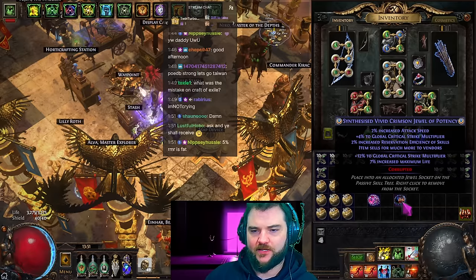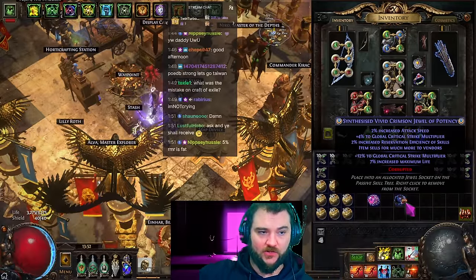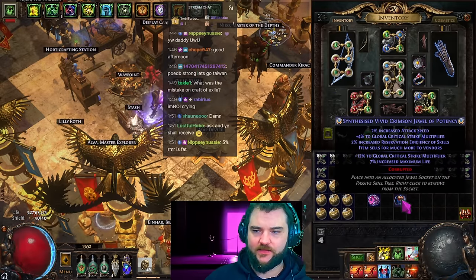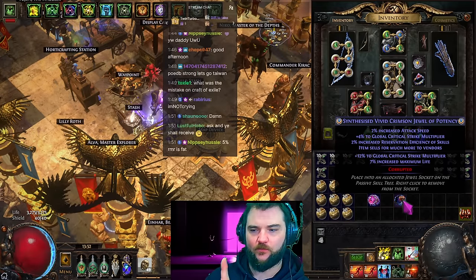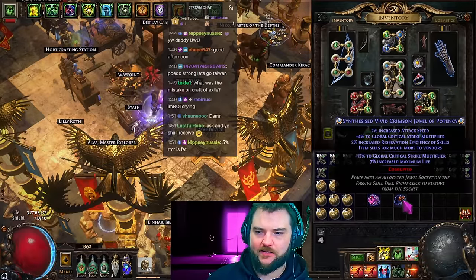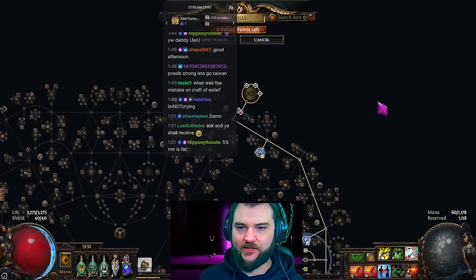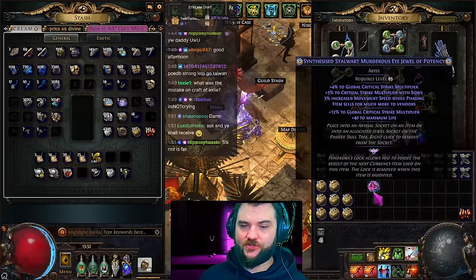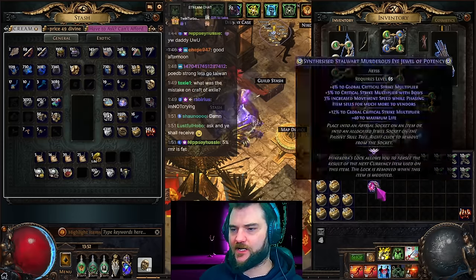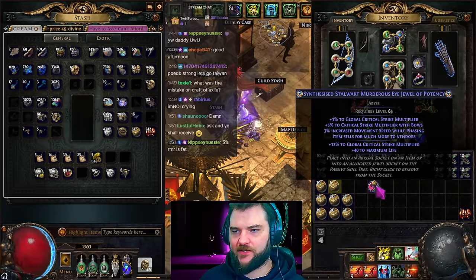I might actually keep that result because two percent RMR replaced crit chance, which is the least useful of the mods — it only gives us 10% crit chance with the Adorned, which also has a hard cap, whereas two percent RMR gives us five percent reservation efficiency. It's very unlikely we hit RMR again. If this were a mirror item you would not accept this, but because it's corrupted nobody can mirror it anyway, and the value-add and potential sale price would likely be better. So I'm going to set aside jewel one with its RMR result and focus on jewel two.